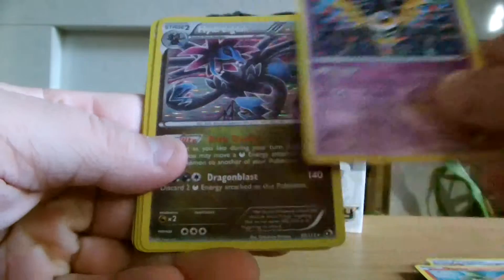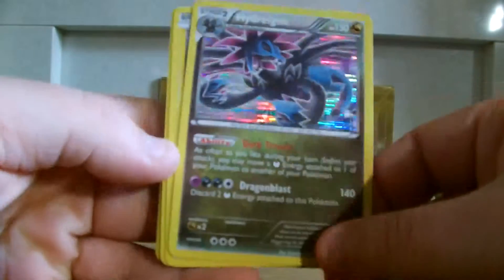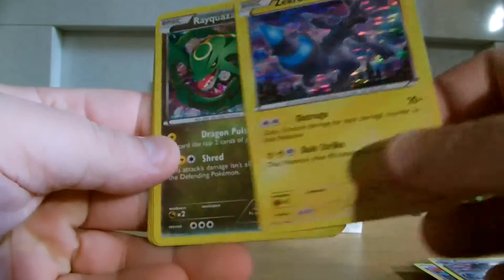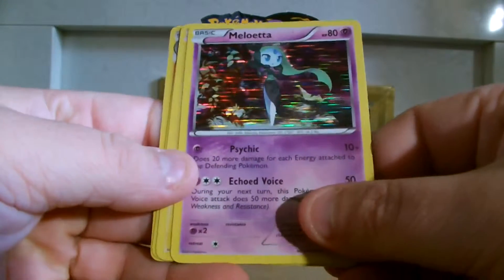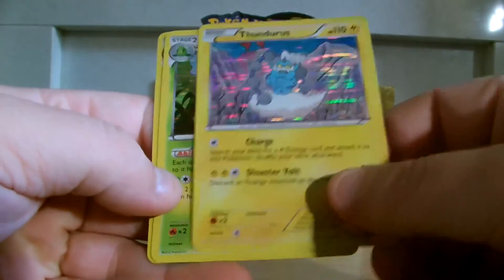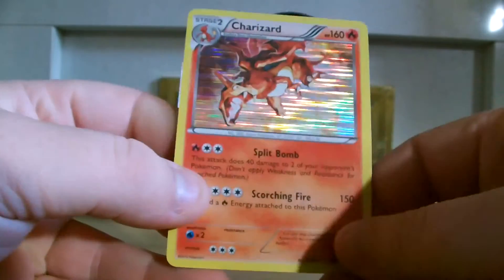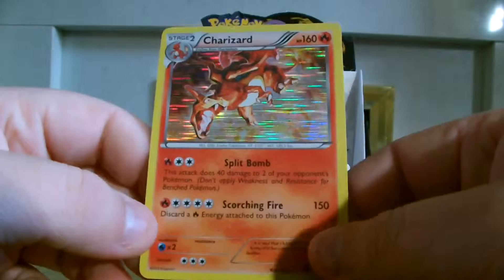Sigilyph. Hydreigon — again, had that in the Reverse Hollow. Zekrom. Rayquaza. Meloetta. Thundurus. Landorus. And my absolute favourite, Charizard — always wanted one of these. Yay!